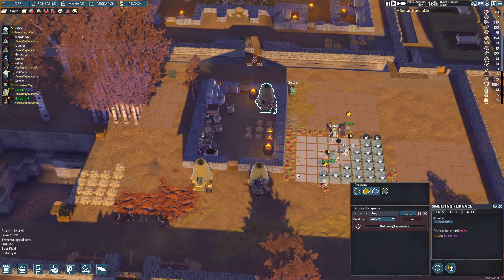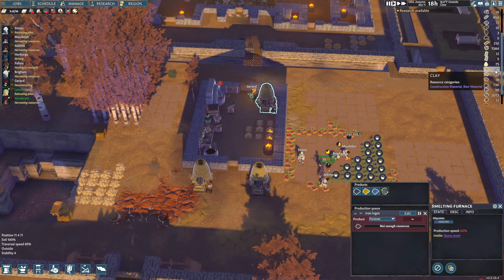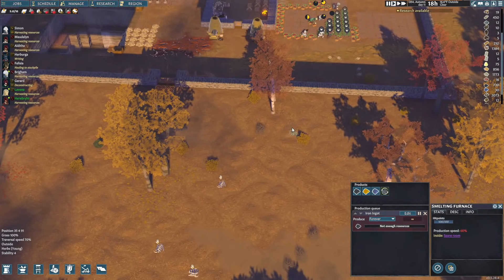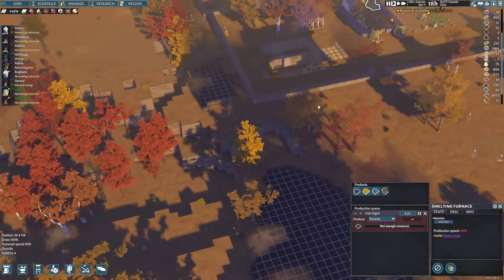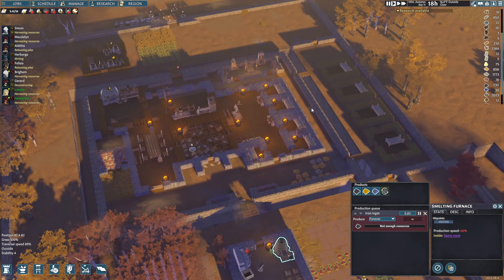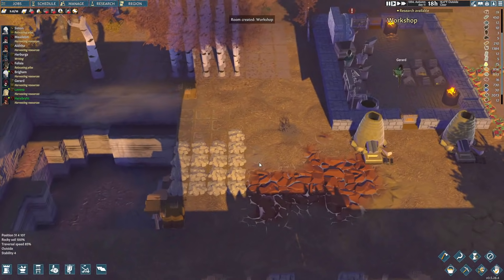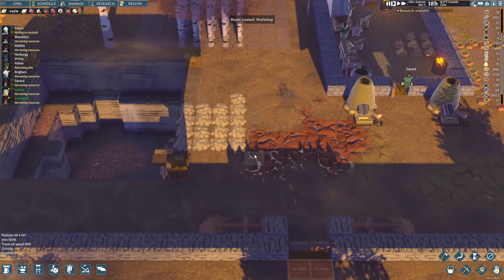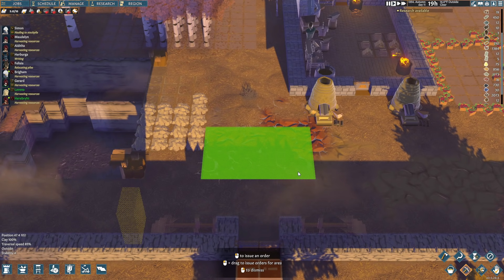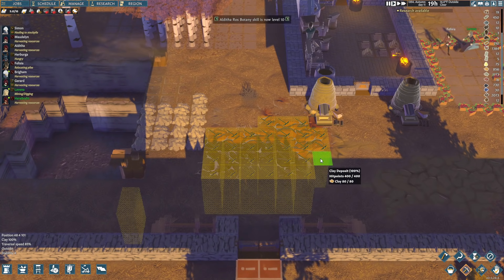We actually ran out of iron - I didn't expect that to happen. I mean, we have iron in the base but I don't really want to dig that up. There's iron literally right here, a whole bunch of iron right here. I could just cover it up and walk over it - I'll do it. Just cover it back up later.